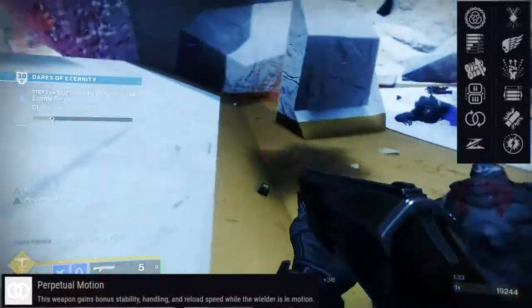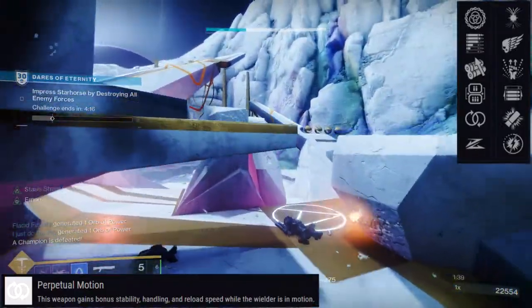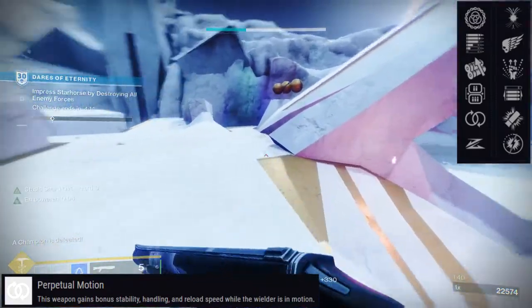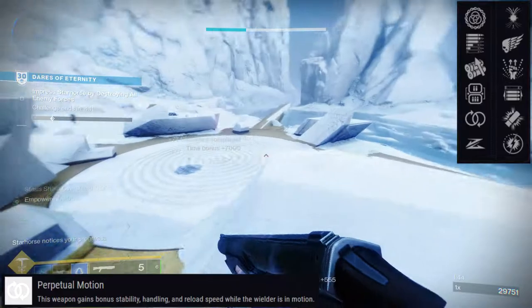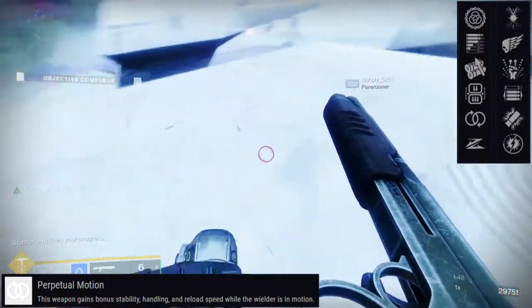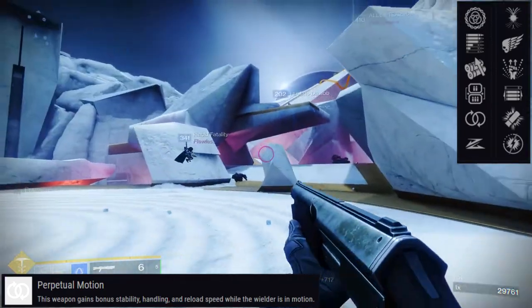For the last row, it's going to be Harmony, Killing Wind, 1-2 Punch, Opening Shot, Trench Barrel, and Adagio. Let's look at the new perk — Perpetual Motion: this weapon gains bonus stability, handling, and reload speed while the wielder is in motion.